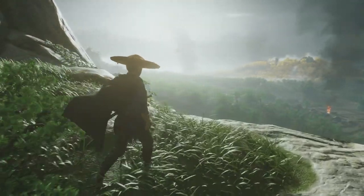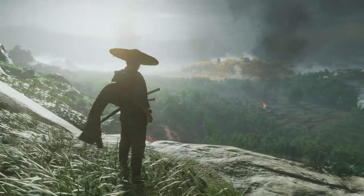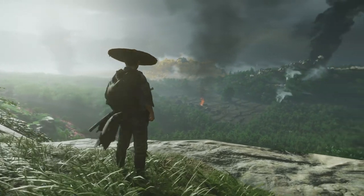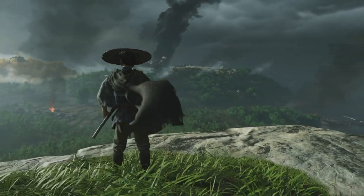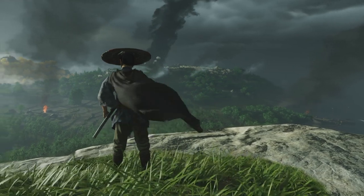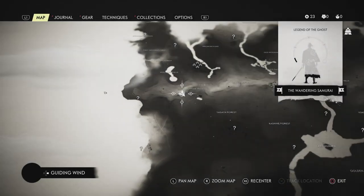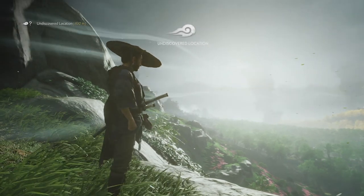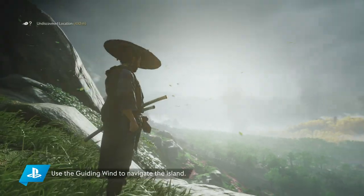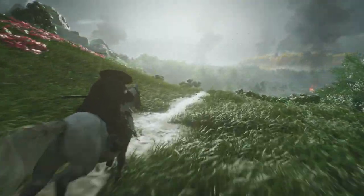First things first, you see Jin in his civilian garb — not as the Ghost or the samurai — on top of a hilltop overlooking a beautiful but war-torn skyline. There's been rumors and speculation that there are no waypoints whatsoever in this game, and you're kind of right and kind of wrong. What they do instead is minimize the HUD as much as possible so you're only seeing what's right in front of you.